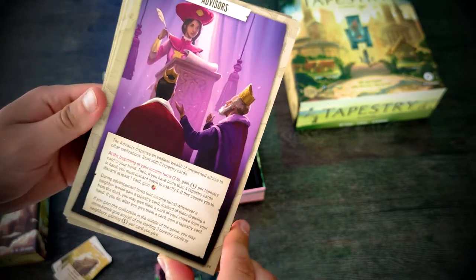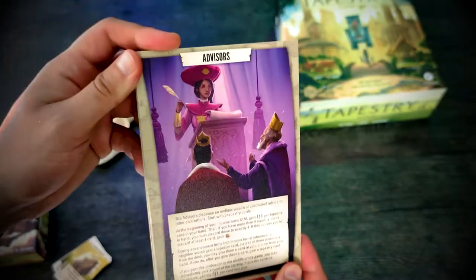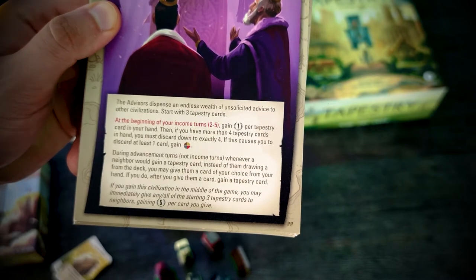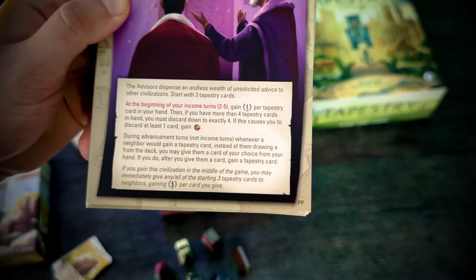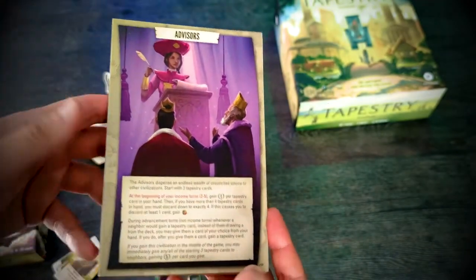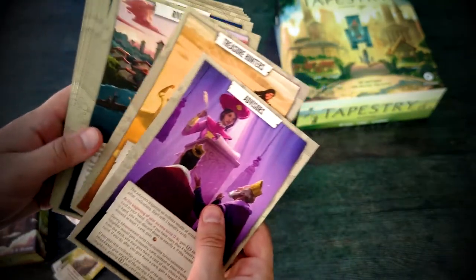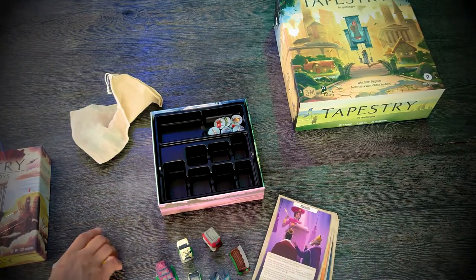Advisors are very specific — if you like to mess with your opponents' strategies, this civilization is for you. During an advancement turn, whenever a neighbor would gain a tapestry card, instead of them drawing from the deck, you may give them a card of your choice from your hand. If you do, you gain a tapestry card. So you can force opponents to take a very weak or useless tapestry card. Advisors are very cool for players who want to mess with their friends.